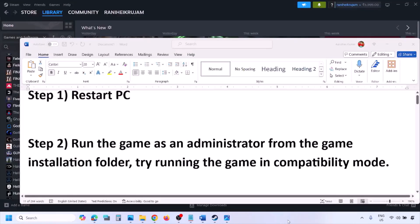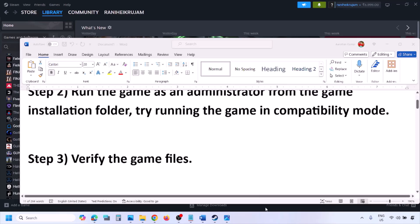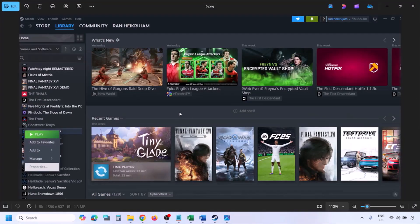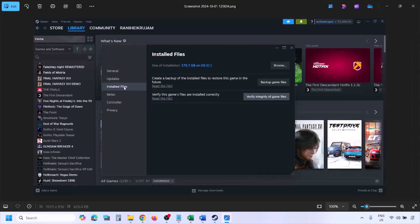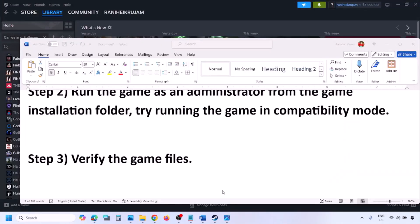The next step is to verify the game files. Go to Steam, click on Library, find the game in the list, right-click and select Properties. Go to the Installed Files tab and click on Verify Integrity of Game Files. Once the verification is 100% complete, launch the game and check.